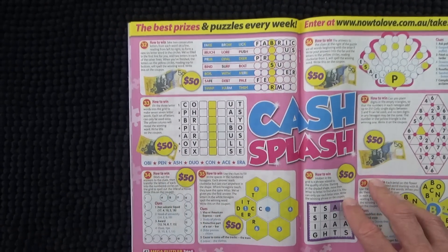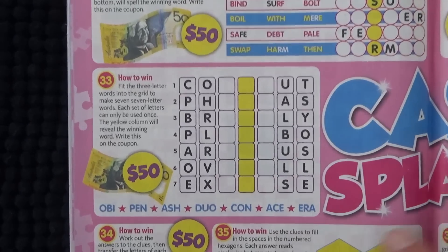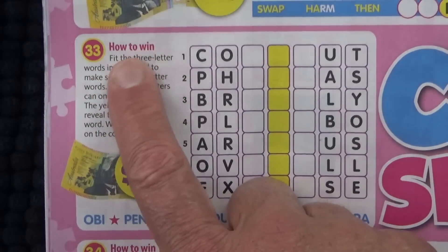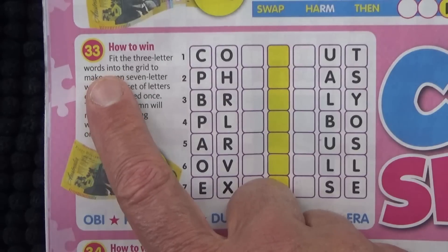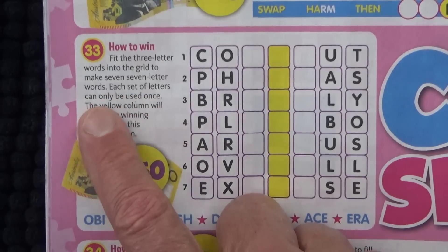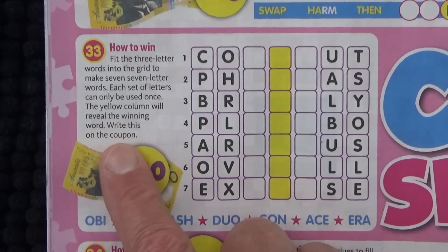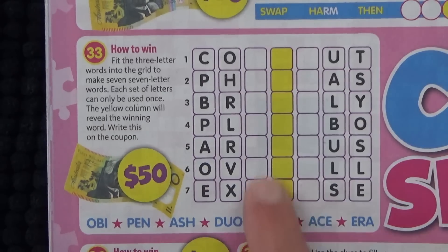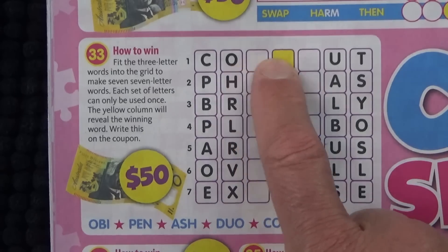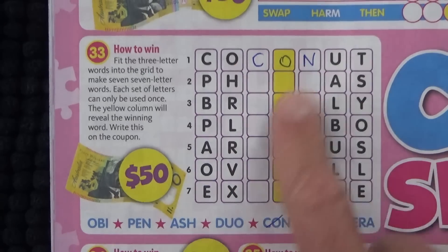I'm going to have a go at this one — I'll come in close so you can see it. How to win: fit the three-letter words into the grid to make seven-letter words. Each set of letters can only be used once, and the yellow column will reveal the winning word. Write this on the coupon. So there are three letters — C-O-N — and that becomes COCONUT.